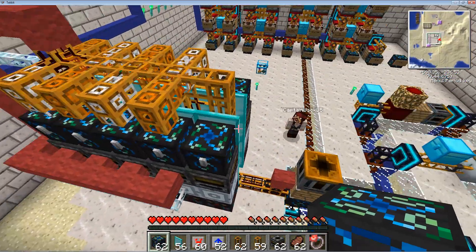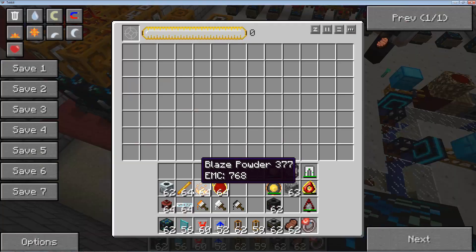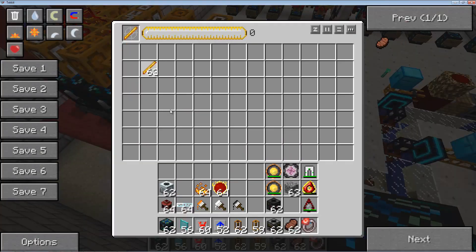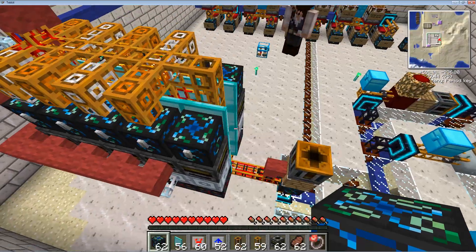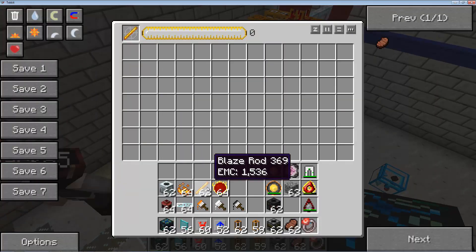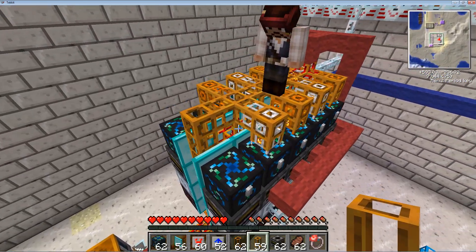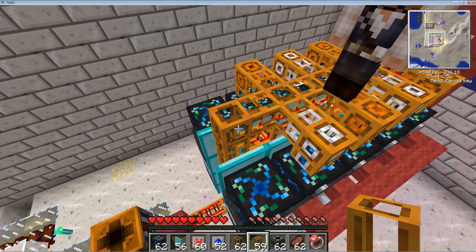And then what we're going to do is put down this energy condenser — just an energy condenser — and you're going to want to grab a blaze rod. Now you can technically do this with bone meal; it's the exact same setup. But bone meal takes longer because the EMC value of bone meal is less. So what's going to come next is, in fact, going to be a problem because this machine's already running.